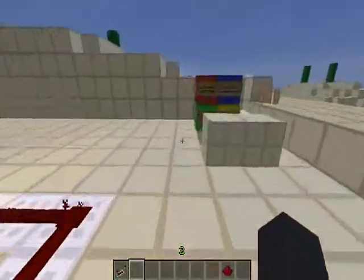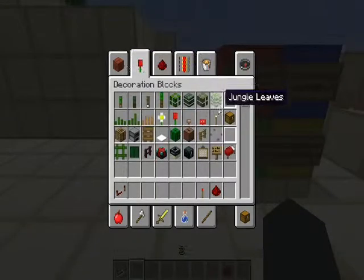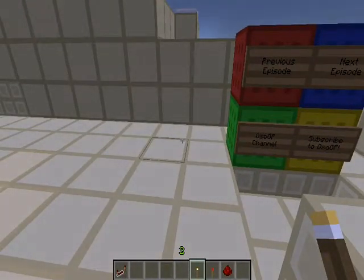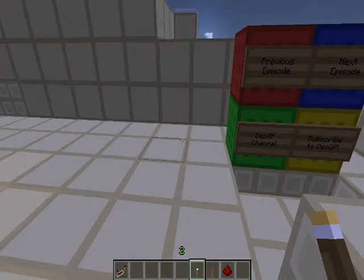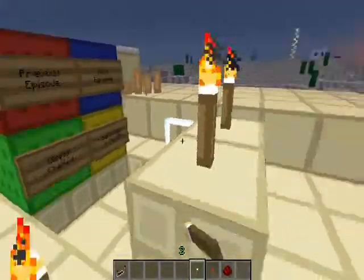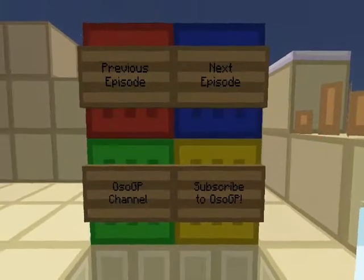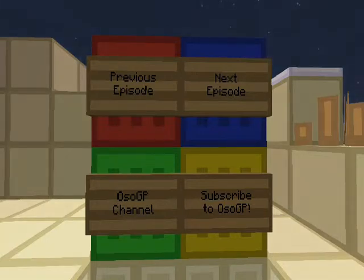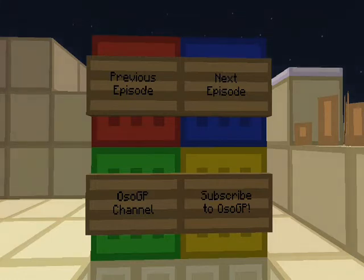So, that has been Redstone with Oso Episode 3. You can click the middle of your screen to check out the powers of blocks and charges video, which shows some other properties that redstone repeaters create in blocks. Click the top left to access my previous episode, the blue box on the top right to go to my next episode of Redstone with Oso, the green block in the bottom left to go to my channel, and the box in the bottom right to subscribe. Hope you liked my video, guys. Hope you got something out of it. My name is OsoGuineaPig, and I'll see you guys next time.